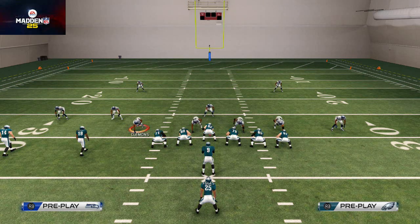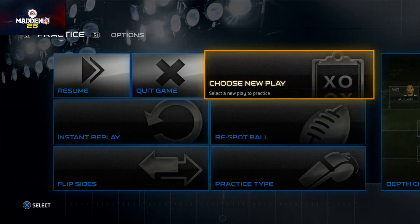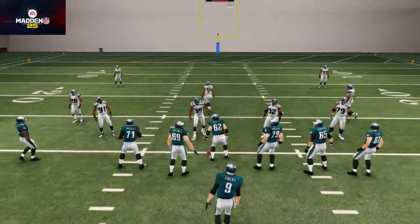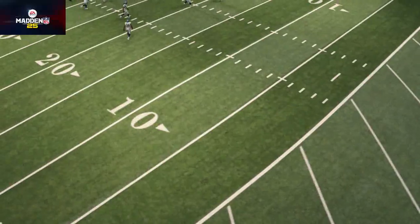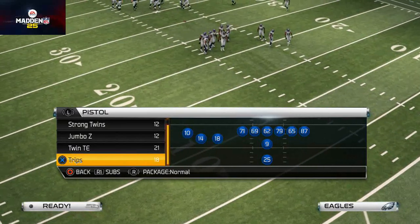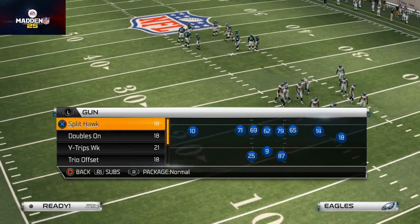Welcome to today's video. We're talking about how to beat man-to-man coverage. We're using the Philadelphia Eagles team this week but actually using the Seattle Seahawks offensive playbook, focusing specifically on beating man-to-man and cover-two defenses.